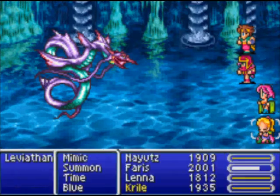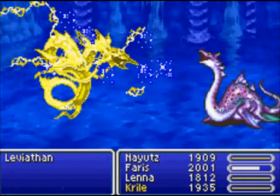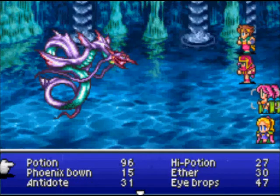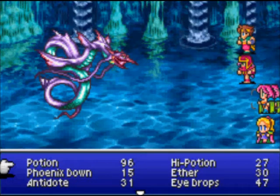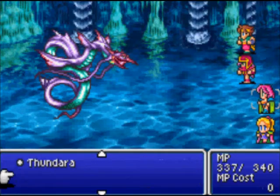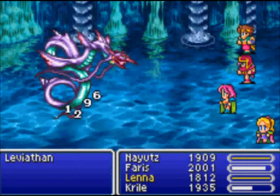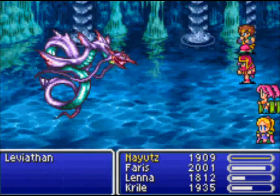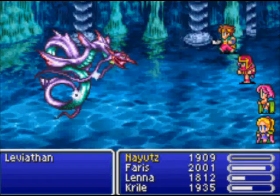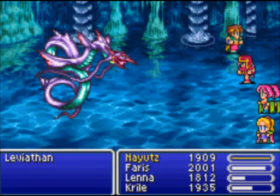Leviathan is weak to lightning, so you can use Thundara, Thundaga, or Spellblade Thundaga on your weapons. Let's try dual casting — dual Thundara. That was weak, I should have just used Mimic. Rapid Fire! Just like playing Tekken — continuously punching the foe in a chain of combos. Feels like Tekken. Let's go to Faris.